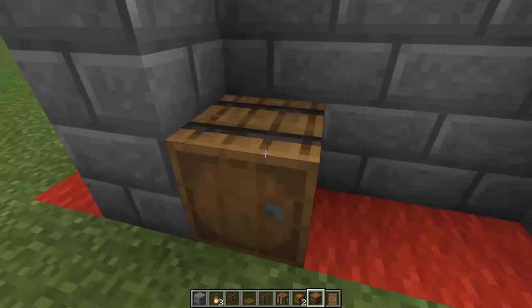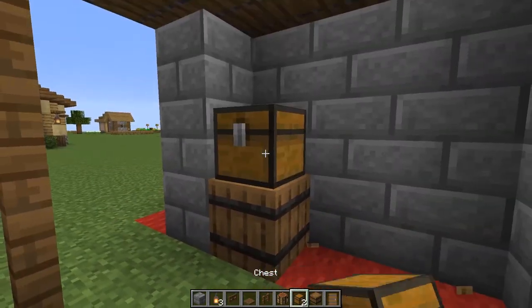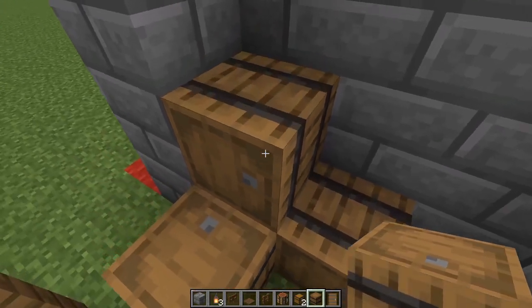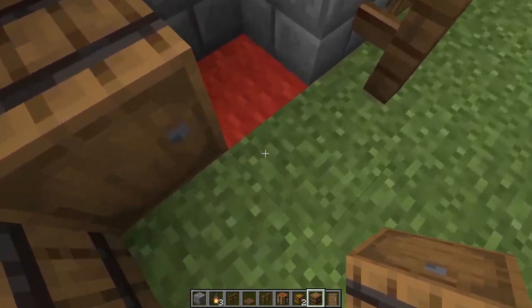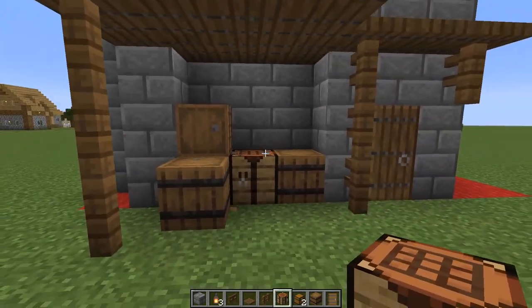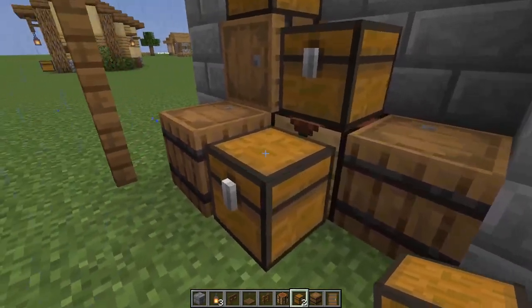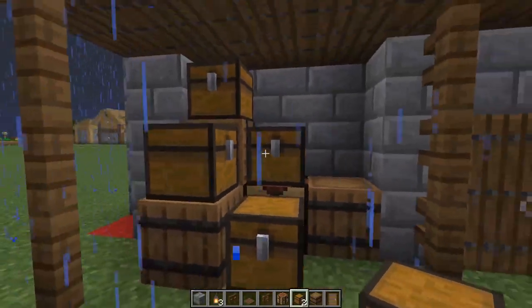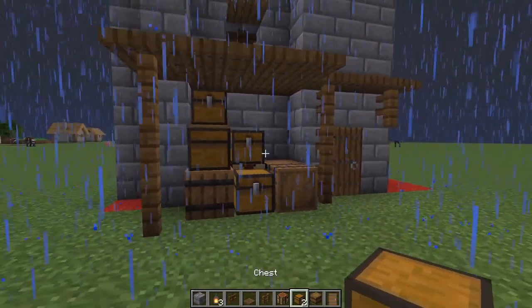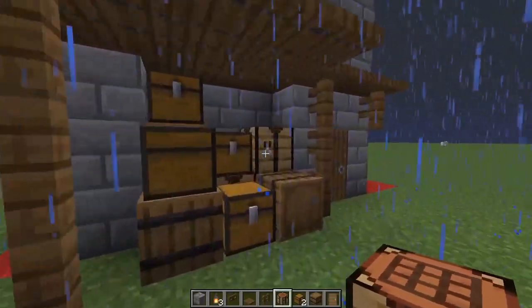We're going to pile up some chests, some crafting tables, and some barrels. When doing this I usually like to start in the back with the barrels, since chests are smaller than barrels — things with more weight go on the bottom. Pop in a crafting bench and maybe one more. Now you have a nice little pile-up with a good overhang, some storage, and a crafting bench out front.